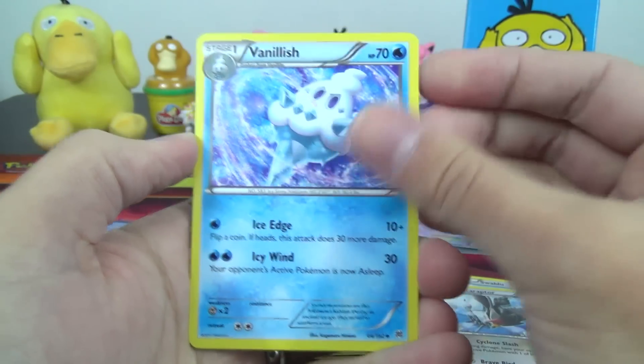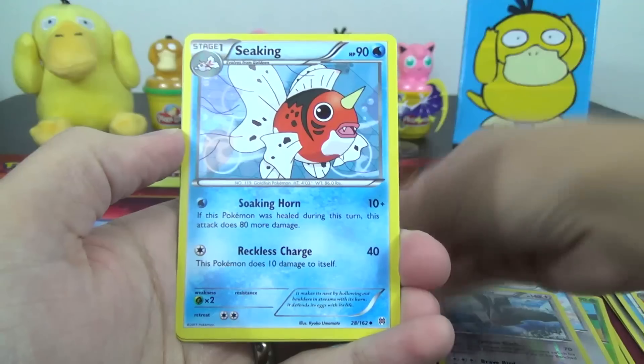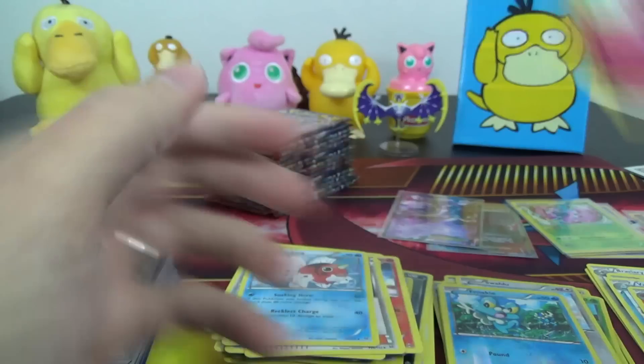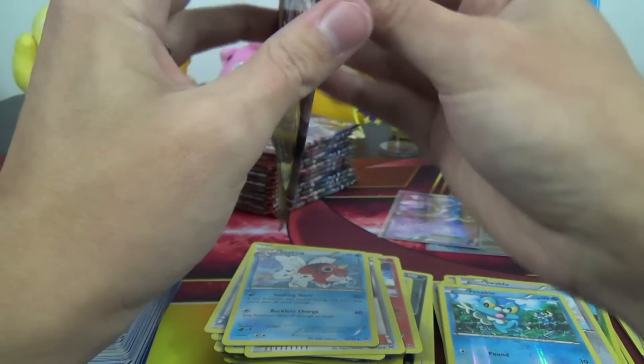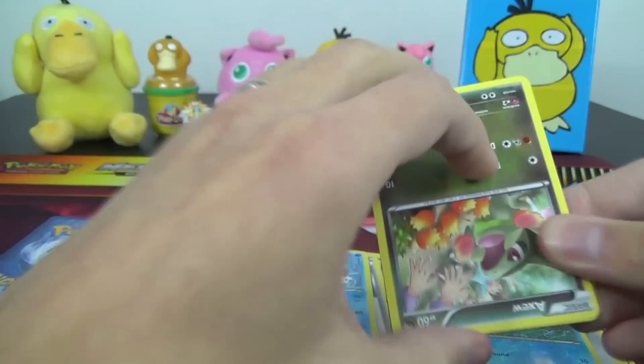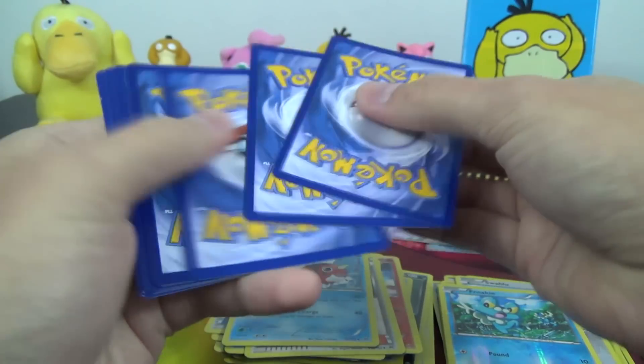The Noctowls come with a Reverse Rare Bird that is not a Noctowl. Vanillish, Brigette — wouldn't mind that in full art either — Seacane, Froakie Reverse, and Aromatisse. Brigette's not a particularly expensive or coveted card right now, but still, the full art trainers always just look extra awesome to me, and a lot of people like to collect them — the value's not super high, but it's still really fun to pull those cards.